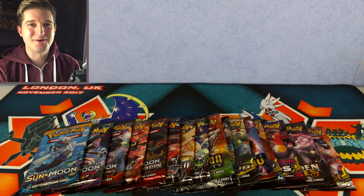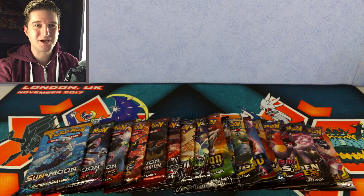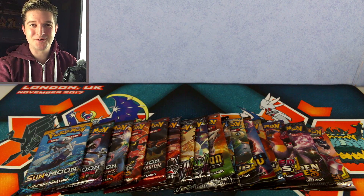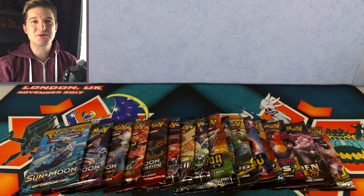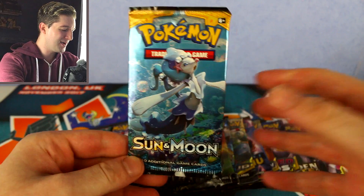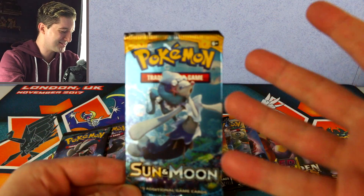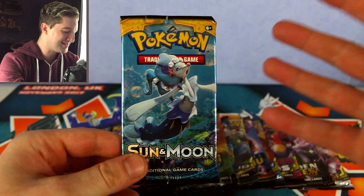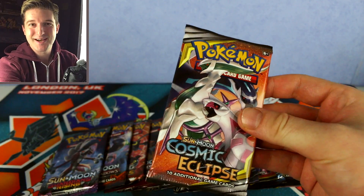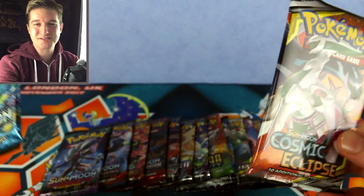What's up everyone, it's Antrop here and welcome back to another video. Today marks an end of an era with Sword and Shield coming out in just a couple of weeks time. I thought it's time to say farewell to Sun and Moon. Believe it or not, the Sun and Moon TCG was released almost three years ago with the base set Sun and Moon pack, and it just feels like yesterday when I just started to open these up. I bought a box and it was so exciting, and our last pack was Cosmic Eclipse that came out at the end of November 2019.